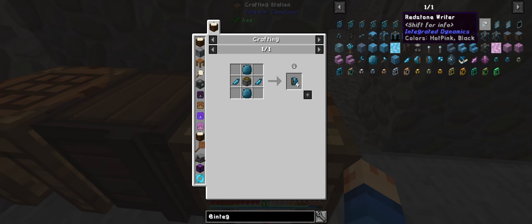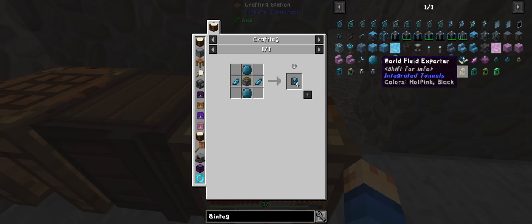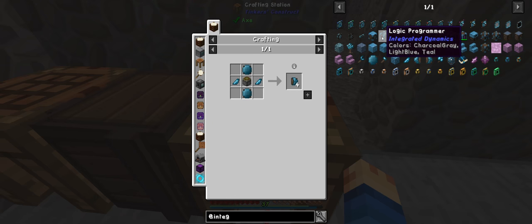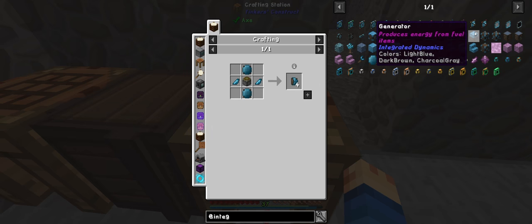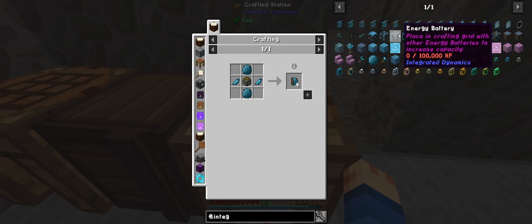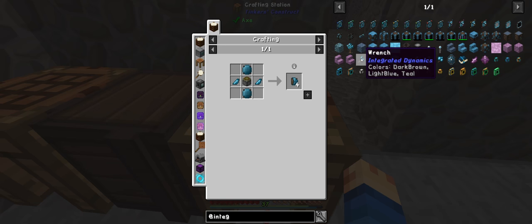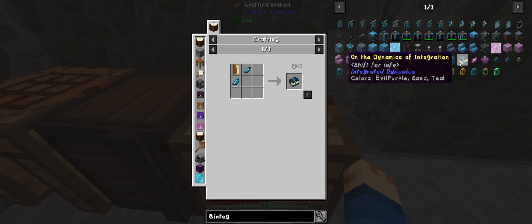So we need this, and then we need a fluid reader, and I don't know if this one is actually set to use power — we'll work it out when it gets there because it will tell us. We'll need the variable store as well, and a logic programmer, energy buffer, and then we may need the generator as well. But we should be able to just tap our normal power into here and it runs off of it. We will see how it goes, and also we'll need cabling and the wrench. And we'll probably need the book as well.